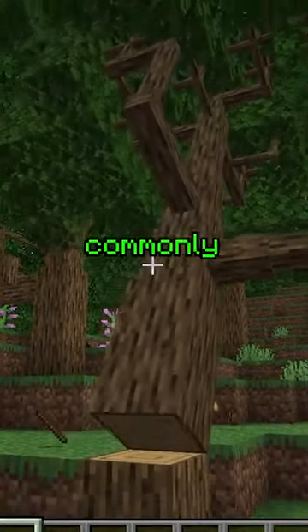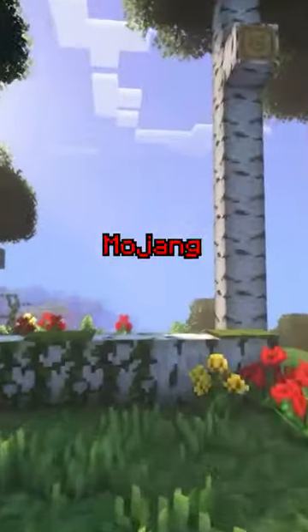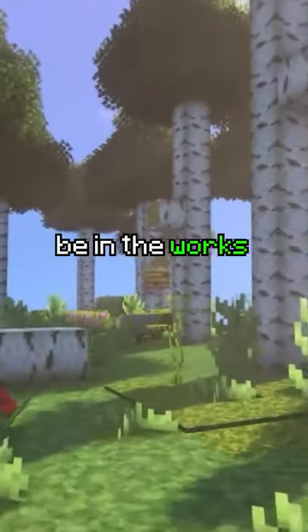Falling trees are one of the most commonly appearing mods that players now want in the base game, and with Mojang's teaser images of the revamped Birch Forest, it may already be in the works.